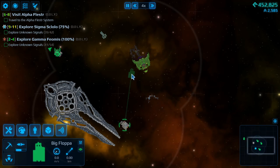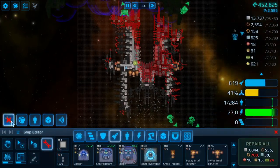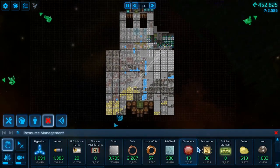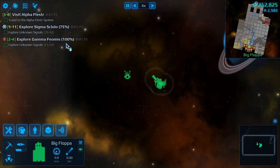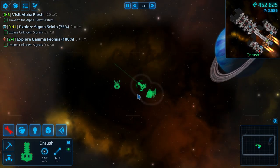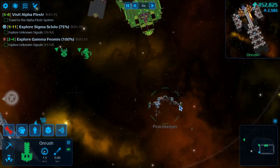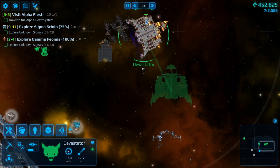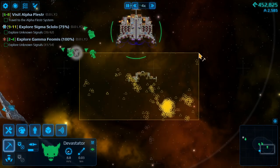We'll move the Big Floppa over and see about repairing this Ironclad. What a way to start the episode! It's still rather expensive — we don't have any enriched uranium. We could try and make it to the station. Let's scout ahead with the Onrush. Actually, let's go ahead and go back to the Peacekeeper and see if we can find any enriched uranium off this guy. I do feel like repairing the Ironclad would be a smart move for us. Let's grab all of this stuff and see what we can get.